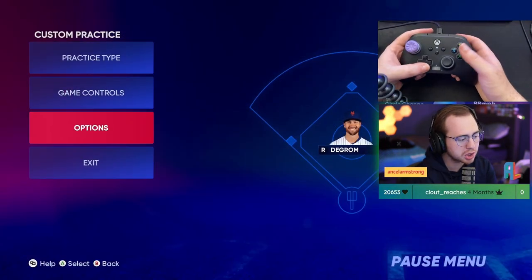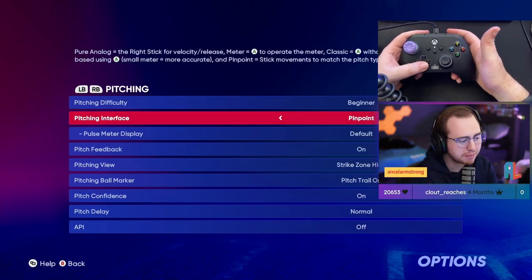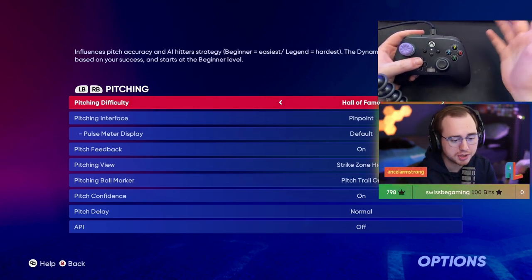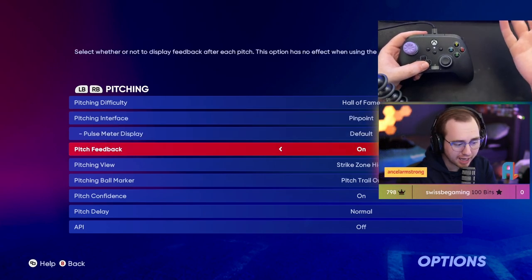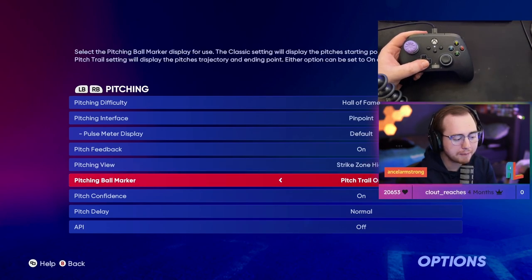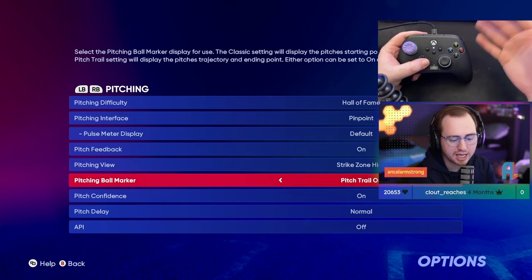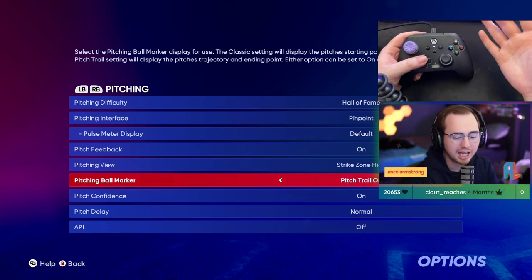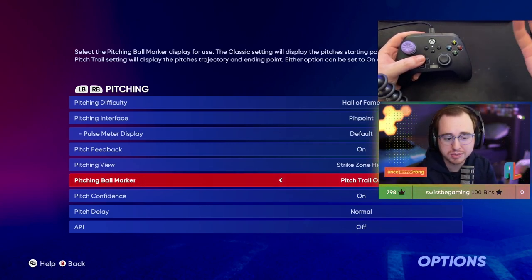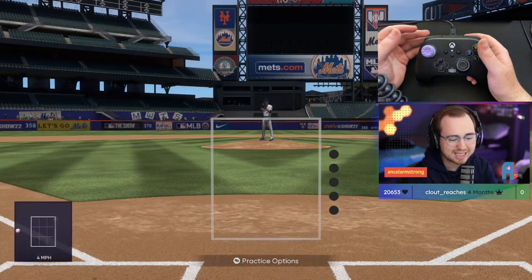Let me show off my settings quickly. Go to gameplay, then pitching — obviously using pinpoint here. We're practicing on Hall of Fame to show that we can still locate pitches on a higher difficulty. I like feedback on, I pitch from the same view I hit from. Pitch trail on is a big one for me — it allows me to better locate pitches and work on tunneling, which we'll get into later.